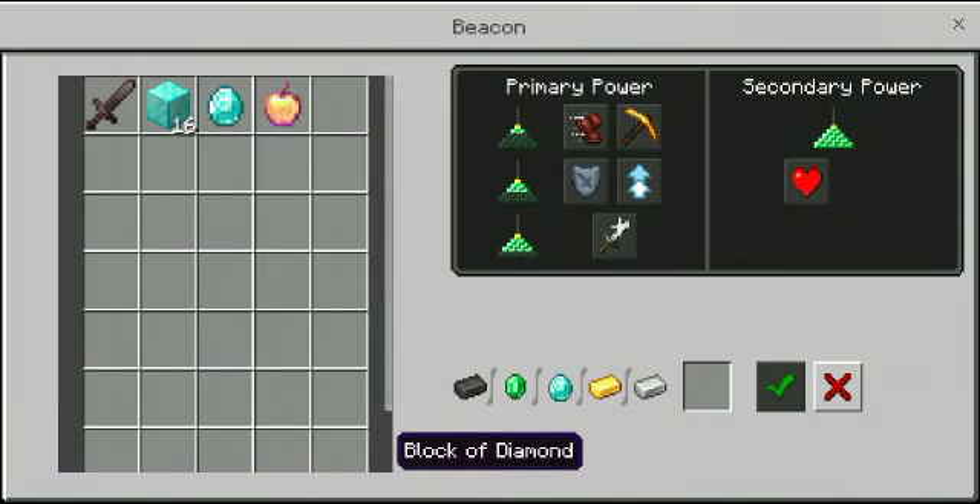As you can see, it is duplicated. You can duplicate diamonds, shuffle, and even diamond blocks. Bye bye guys.